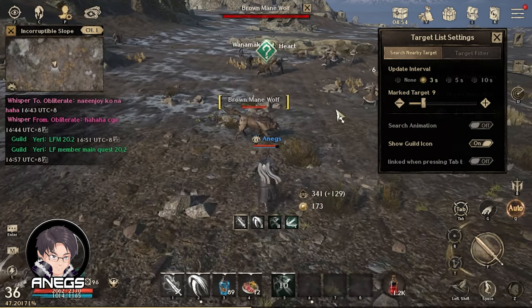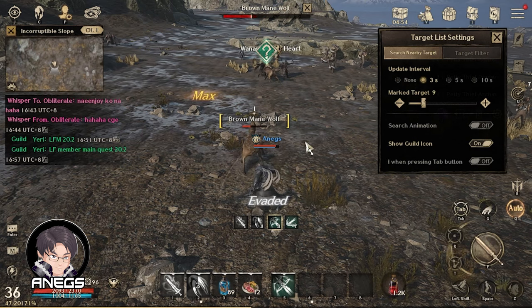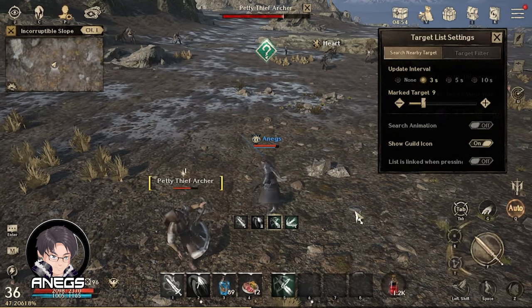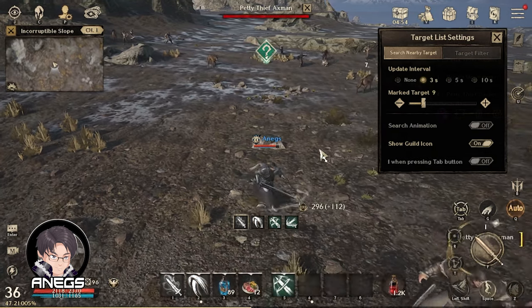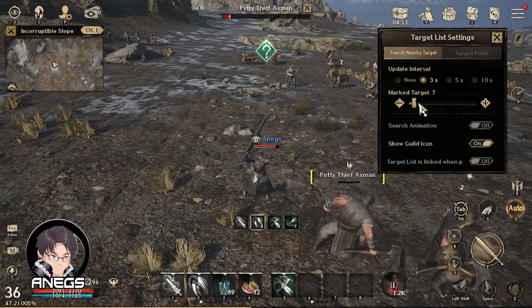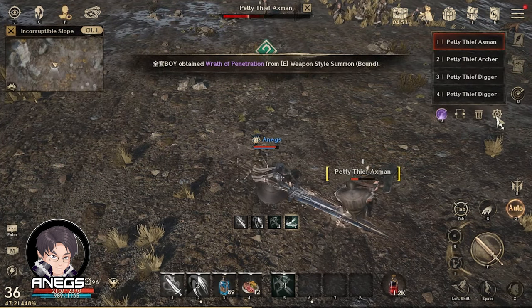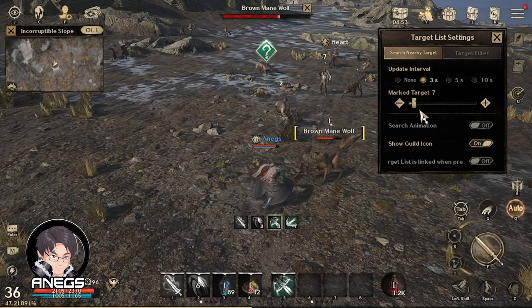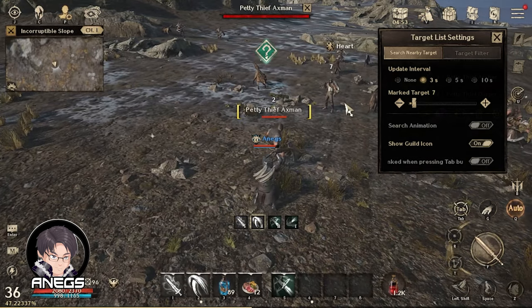Next, yung Marked Target — ito yung pinagpipilian ng character mo sa radius na yan. Sa akin, 9 yung nilalagay ko. Kapag mas crowded yung area, nililiitan ko ito. Bakit? Pag marami kang marked target tapos walang monster sa paligid, maghahanap yung character ng marked target na mas malayo. Yun yung iniiwasan natin — ayaw nating masyadong maglakad yung character.